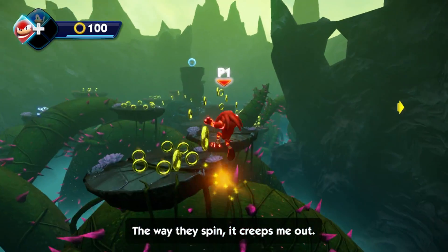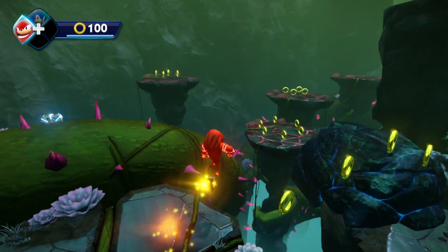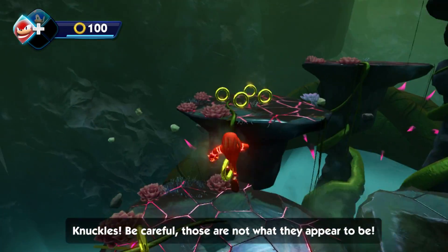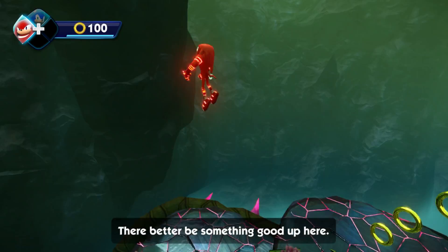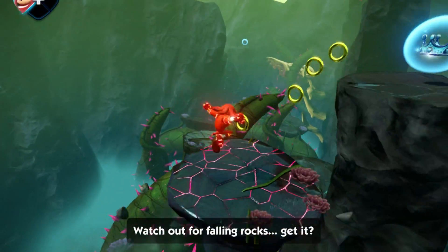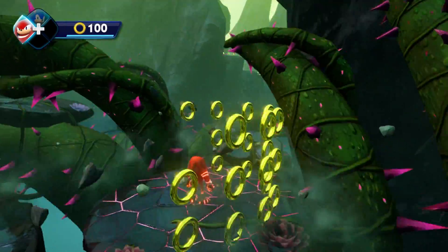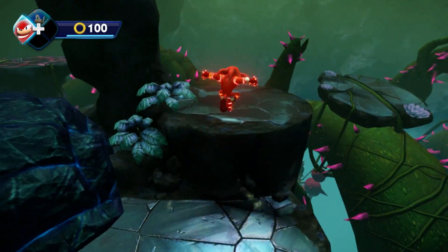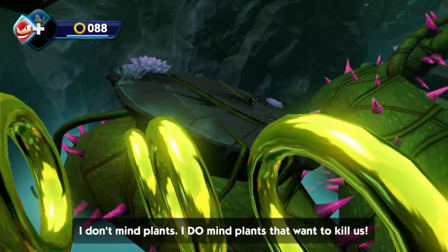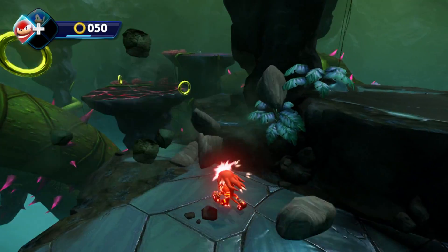All right, let's use Knuckles just in case if we fall. We can always use the infamous Knuckles flying glitch that I actually know how to use — you just do this. You press start... actually, I messed up. You jump and then press your special, and then start, and then you just keep doing your special like this. And there you go. But I won't be doing that for now. Get the crown. Watch for falling rocks. I was about to do the glitch there, actually. Guess it didn't work.